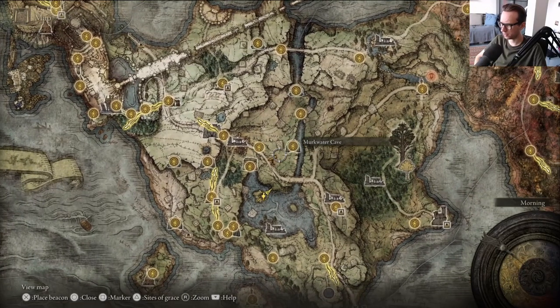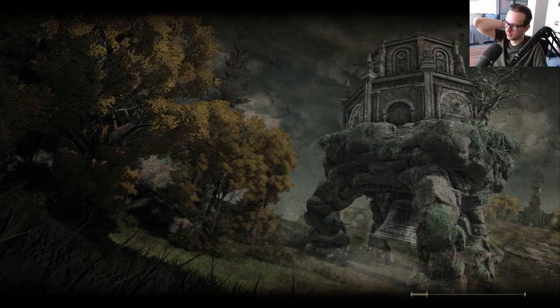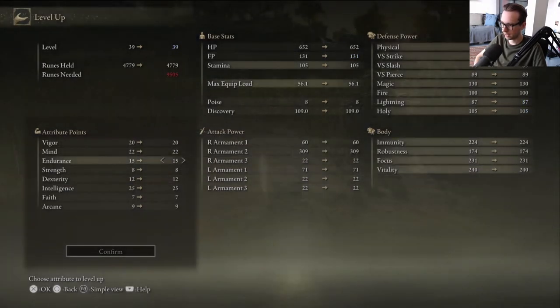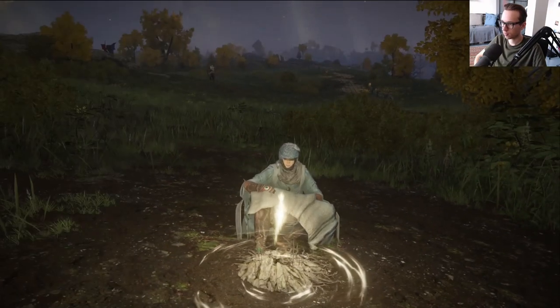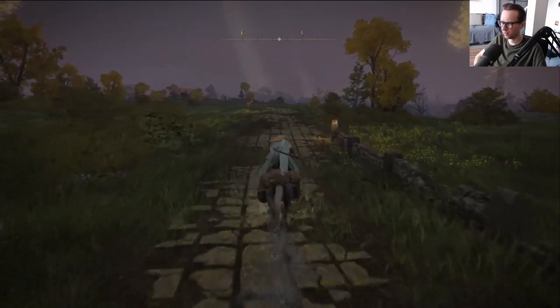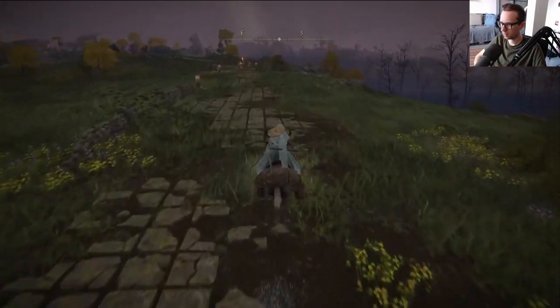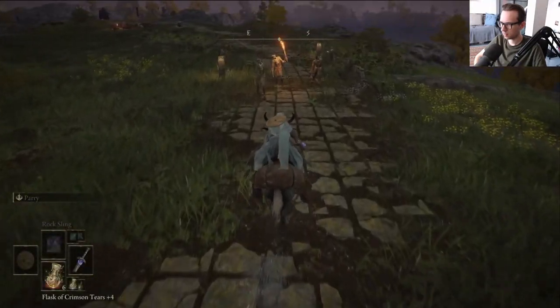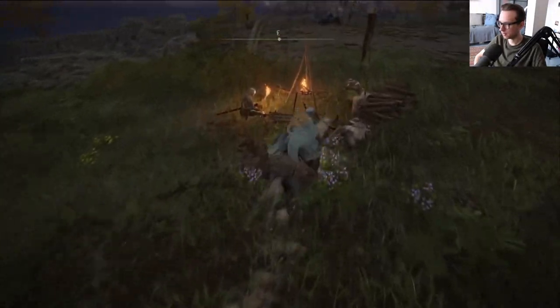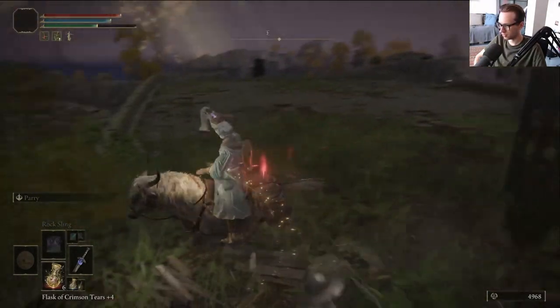Yeah, I just wanted to try that. Obviously the other dragons are gonna be a little bit more problematic because they're way stronger, but this is a good start. And one more thing to try out here. I'd like to pump up my mind a little bit. What I want to do is — easy runes. What I gotta do is kill this little camp here. Not that they're much of a distraction, but they're still that. Are you ready to get Rock Slinged?